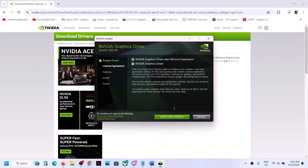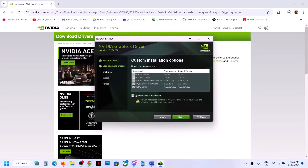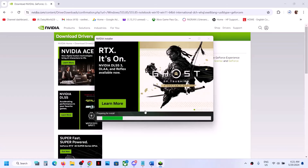Once you run the exe file, click Agree and Continue, put a check on Custom, click Next, and then put a check on Perform a Clean Installation. Click Next and let the installation complete. Once the installation is complete, restart your computer and then launch the game.